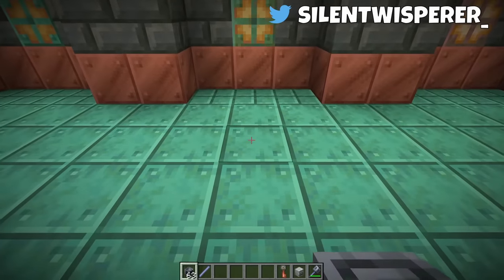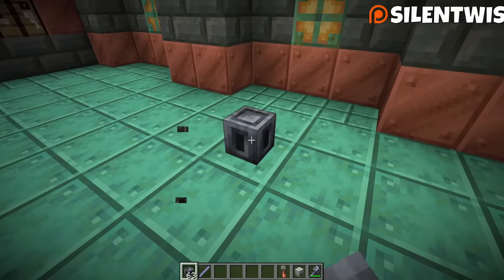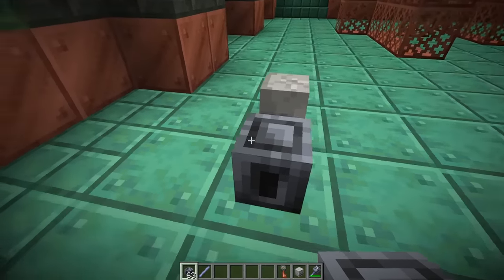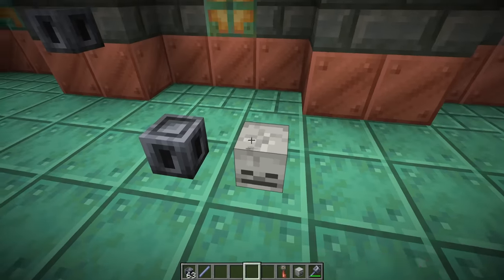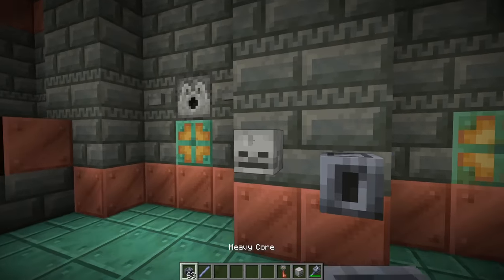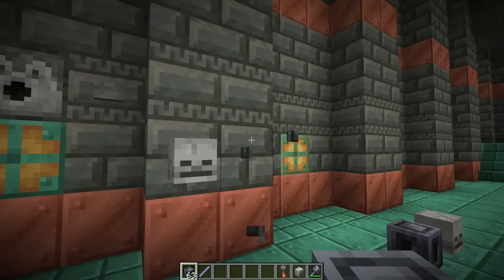Now, this is somewhat like a block — you can actually place it down and the sounds are amazing. This thing is actually the exact same size as a regular mob skull, like a skeleton skull. However, unlike mob heads, you can't place them on the sides of walls. As you can see here, it's just always in the same orientation.